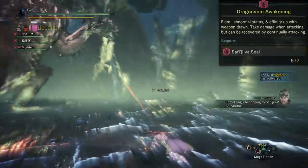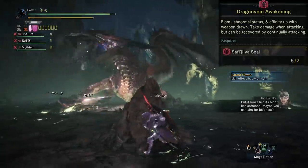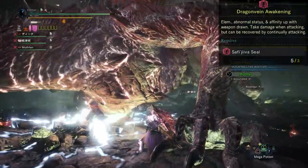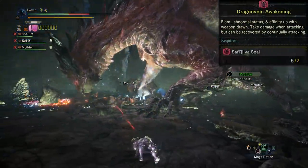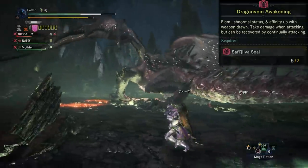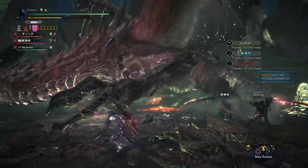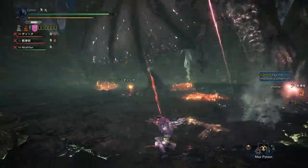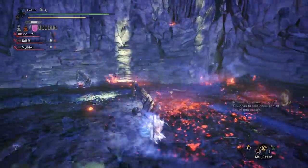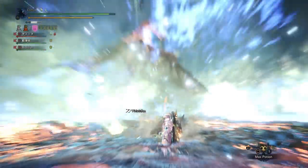When your weapon is unsheathed, the five-set Dragon Vein Awakening provides you with plus 40% affinity, plus 120 of whatever status is on your weapon, and plus 140 of whatever element is on your weapon. On top of this, with this set bonus activated — meaning whenever your weapon is unsheathed — any hit you do to a monster will cause you self-damage, from two damage for a dual blades hit all the way up to eight damage for a greatsword hit. When you have self-damaged yourself for 40 total damage without sheathing your weapon, you heal for 65, making this overall a net health gain of plus 25.